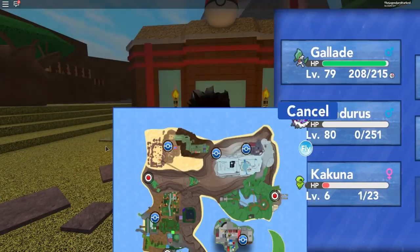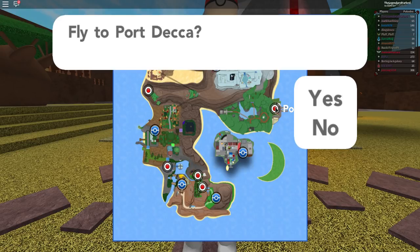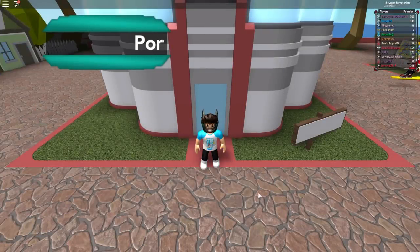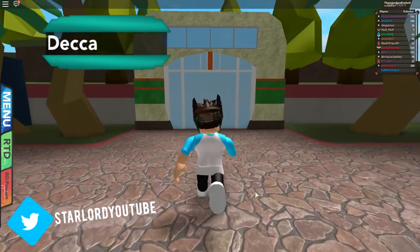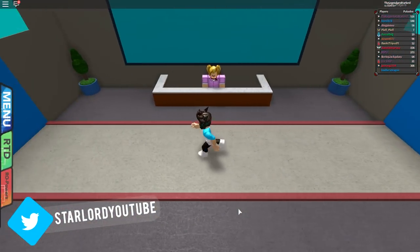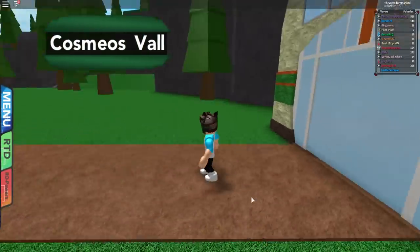Let's get straight into today's guide. The first thing we want to do is fly to one of three locations. The first location I'm gonna be showing you guys is Port Deca. There are three locations to find Marshadow, and Port Deca is just one of them.